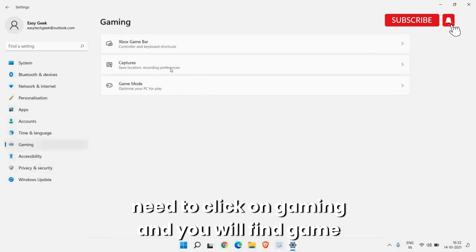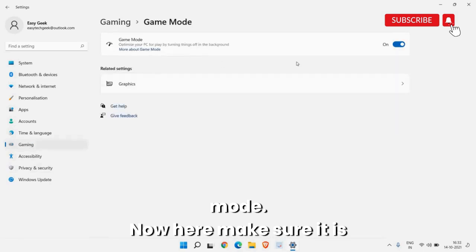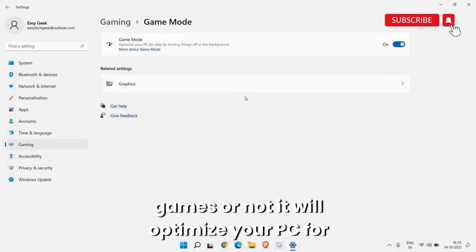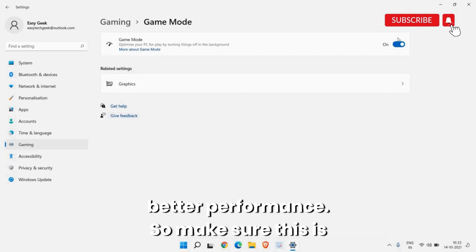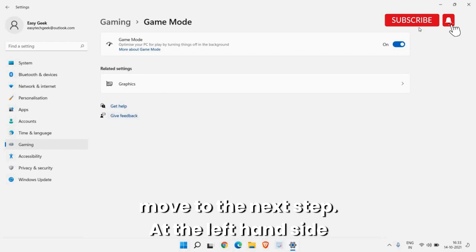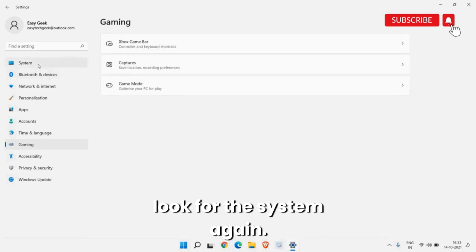On the left-hand side click on Gaming, and you will find Game Mode. Make sure it is turned on. Whether you play games or not, it will optimize your PC for better performance, so make sure this is turned on.